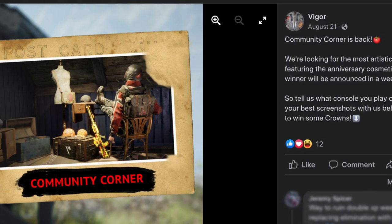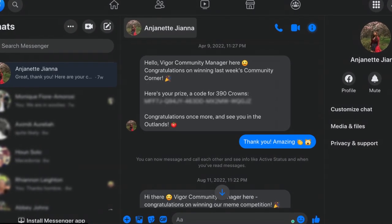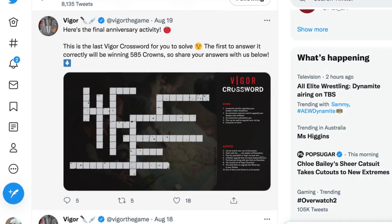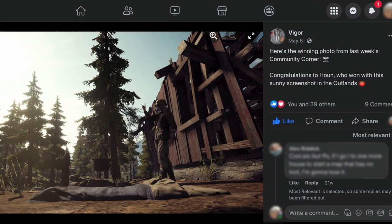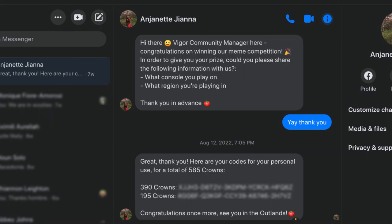The last, and what I've found to be the most lucrative way to get crowns, is to win them from competitions on Vigor's social media. Check out and follow Vigor on Facebook and Twitter. Their community managers routinely hold competitions that award crowns to the winners. I've won a couple of these and was awarded 390 crowns on one occasion and 585 crowns on another.